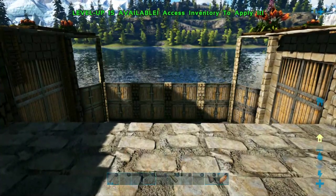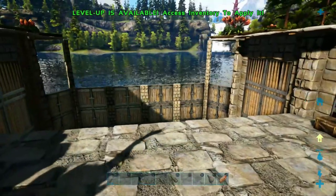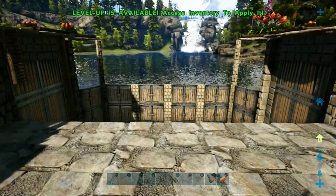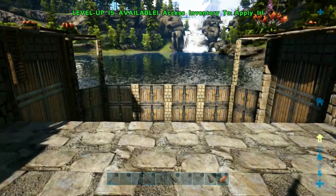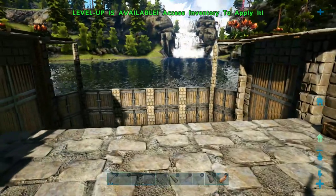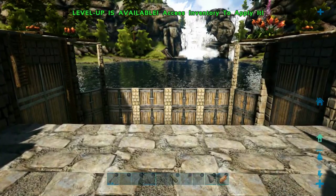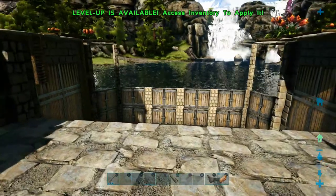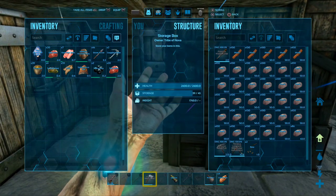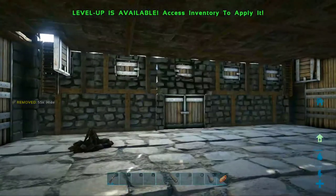Sorry to hear you lost your spino from a raptor — I hate when you're trying to tame something awesome and it just dies from some dumb dinosaur. I saw a T-rex get killed by a turtle once, it was the saddest thing ever. Up here is a really cool spot — a mountain with tons of metal. I may actually build a castle up here because this is a crazy good place to get ridiculous amounts of metal and obsidian.